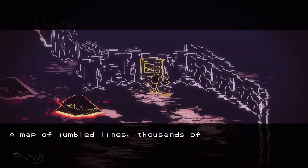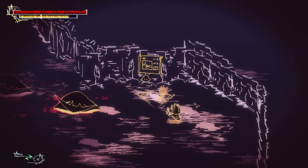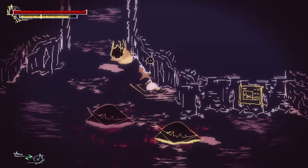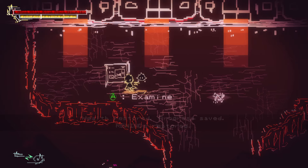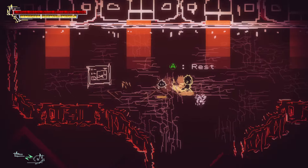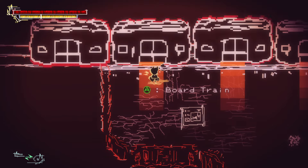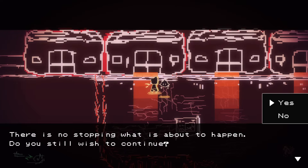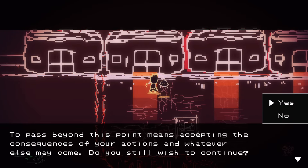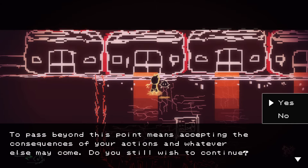What's this? A map of jumbled lines — thousands of possibilities overlaid in annihilation. That sounds intriguing — I'm a big fan of annihilation. Okay, a train — cool. Hesitation is death. But I'm hesitating now. Always go left. Board train. There's no stopping what's about to happen — do you still wish to continue? It's not like I have a choice. To pass beyond this point means accepting the consequences of your actions. Your fate will be sealed and there will be no one but yourself to blame. Sure.